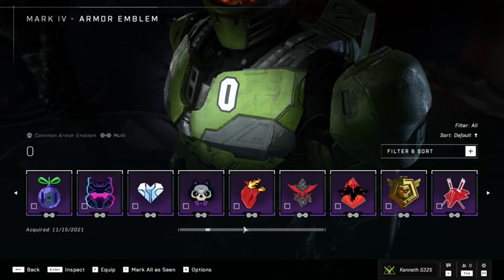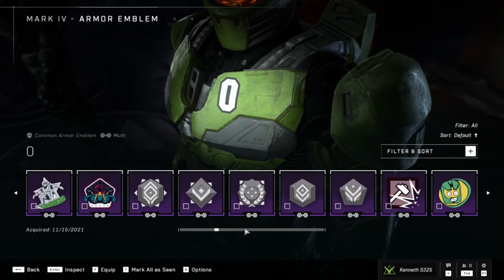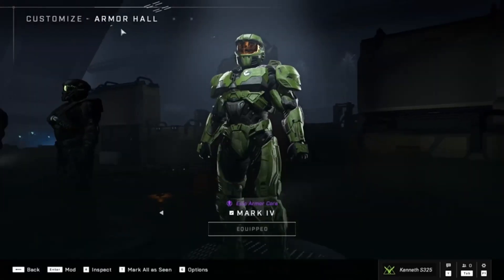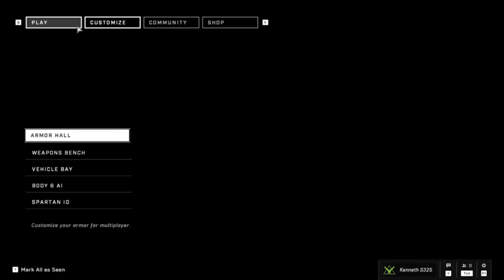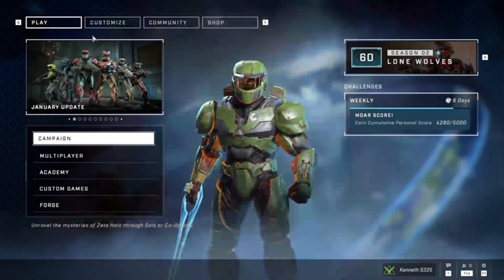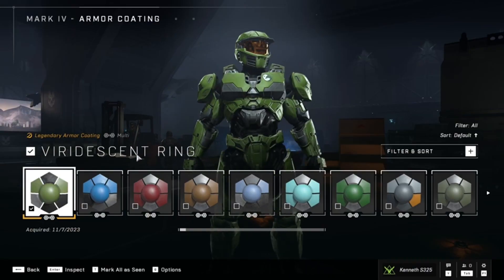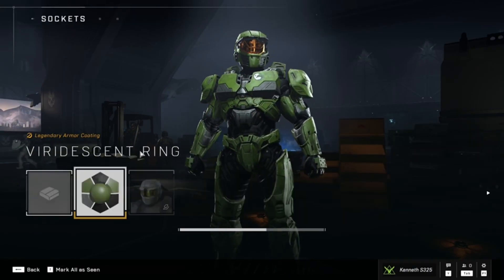Now we're going to the emblem. Hate me if you will, but I'm actually going to switch it to Silver Team — they have an iconic logo, or at least a pretty badass one if you ask me. And there it is, the Mark 4 from Halo Wars. I tried to make it look good — look at that, what a masterpiece.